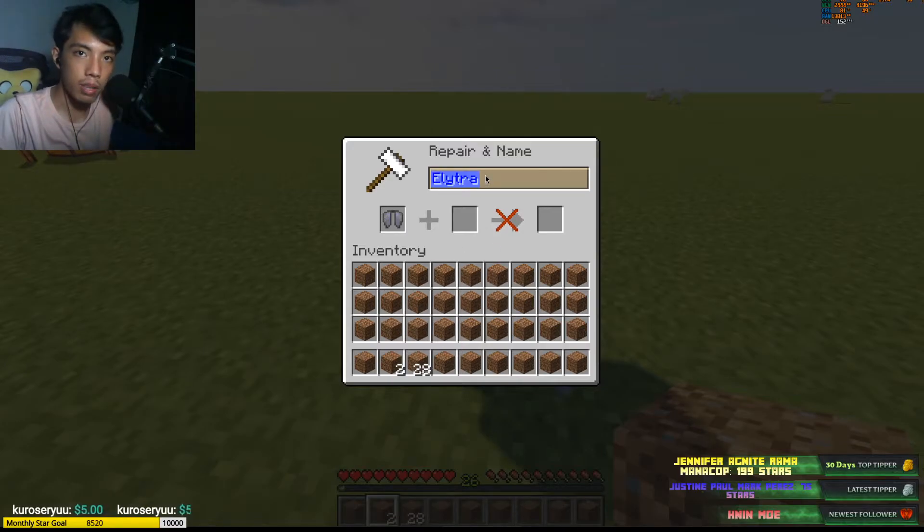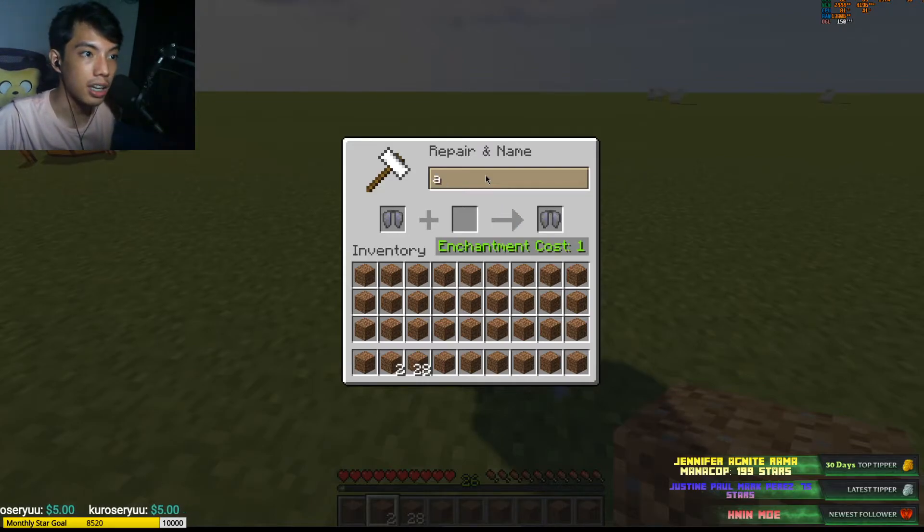Then just rename it until the anvil is broken. So just rename this to A, then rename it to A again, then rename it to A again — keep going until the anvil is broken.